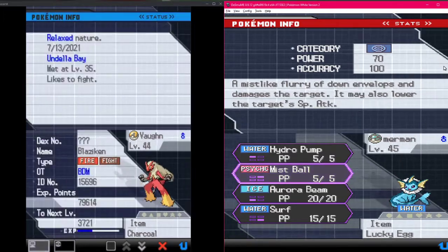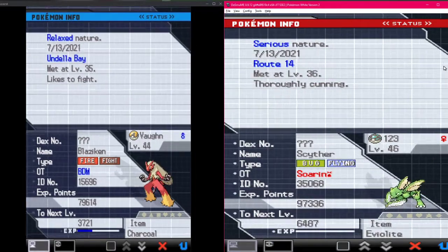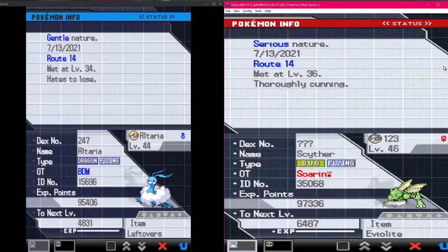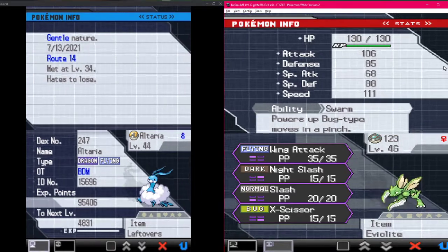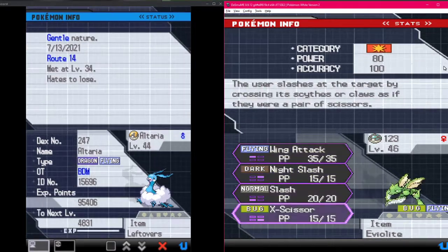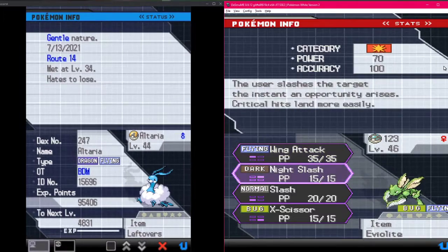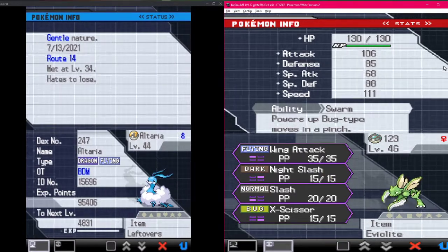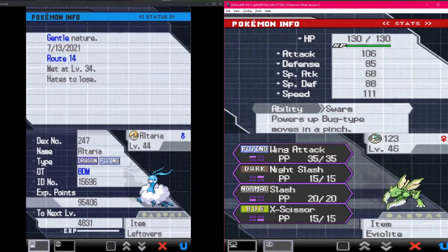Our next pair is the Route 14 pair - the Scyther holding Eviolite because I don't have a Metal Coat. With Scyther comes great attack and speed and solid HP. If you had Technician you'd have been vibing with Wing Attack. Wing Attack, Night Slash, Slash, and X-Scissor - quite the moveset on a high attack Scyther.